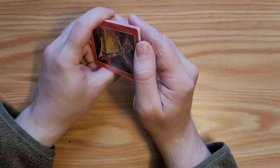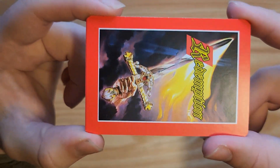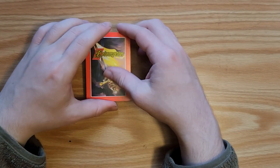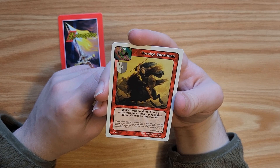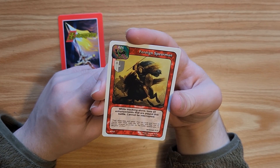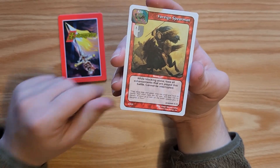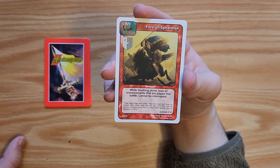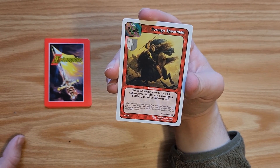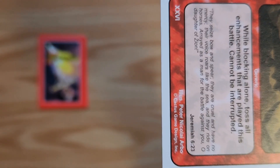I'm pretty sure they don't have God as one of the playable characters. Here's what the backs look like — it's really kind of neat, it's a sword. The Foreign Spearmen: while blocking, toss all enhancements — not enchantments; this is a Bible-based trading card game so it's enhancements — that are played. This battle cannot be interrupted. Pretty neat. It's got a Bible verse on there as well, so you can read that.